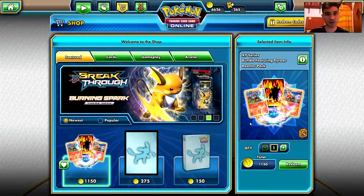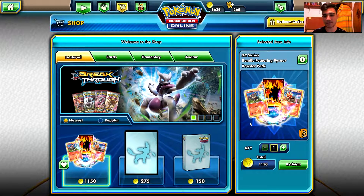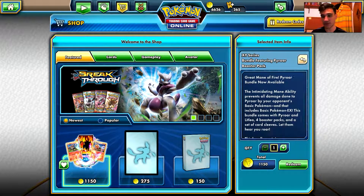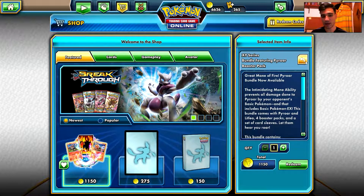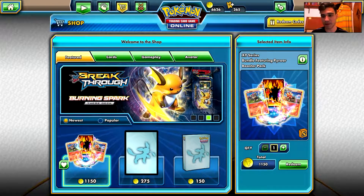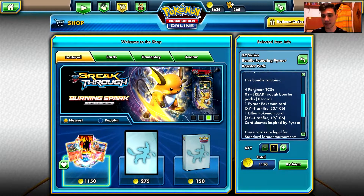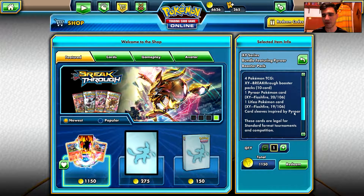Hey there Pokemon fans, Readers here with another video. In this video I'm going to purchase and open the awesome X&Y series bundle featuring Pyroar booster pack. It costs 1150 tokens and it features Pyroar, Litleo, awesome Pyroar sleeves — that's basically mostly the reason why I want to buy this pack — and 4 Breakthrough booster packs, 1 Pyroar, 1 Litleo, and card sleeves inspired by Pyroar.